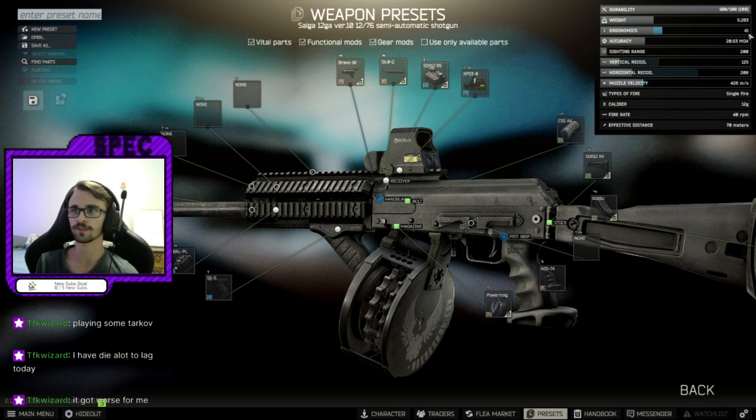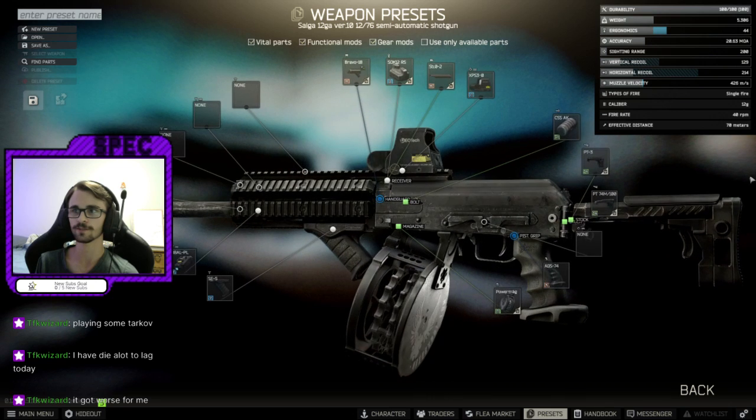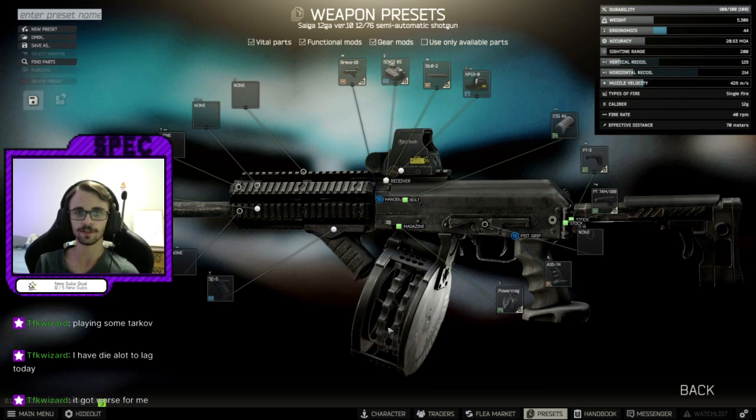This is a very good weapon. If you want a little bit of extra ergo, you can also slap on the TT3 stock — I think it looks better. But that's the whole build basically: 44 ergonomics, 129 recoil.